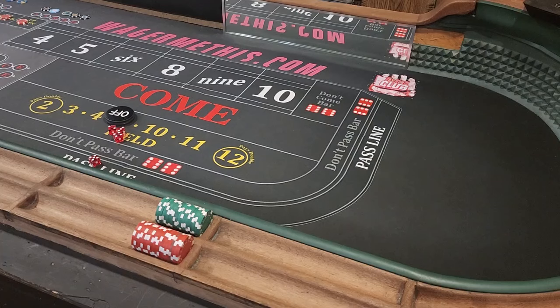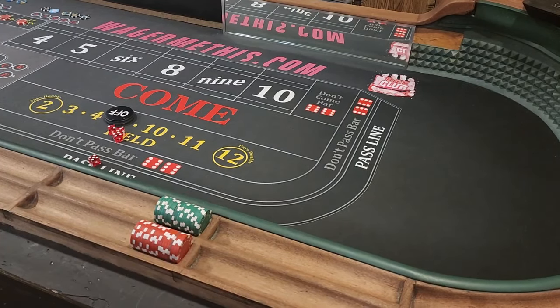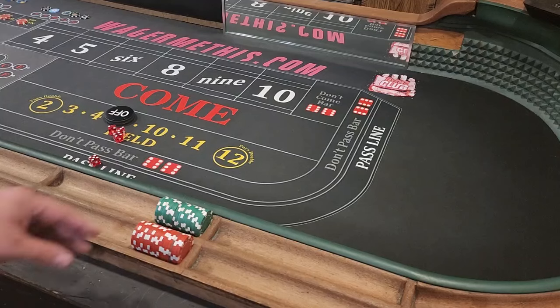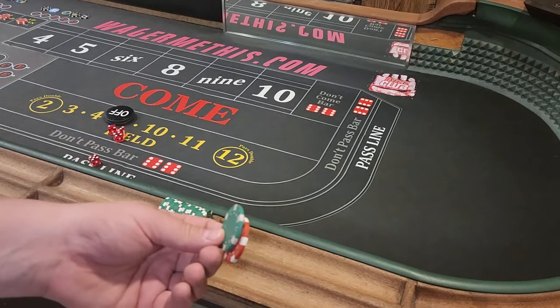In this video I've got a $600 bankroll sitting here and what we're going to do is hop all the hard ways. There are six hard numbers — six pairs: the 2, 4, 6, 8, 10, and 12. Essentially they all have the same probability, one out of 36 — there's only one way to roll them, obviously roll a pair. But on the hop they pay 30 to 1, so it would be $30 if we hop each hard way for $5 a piece.